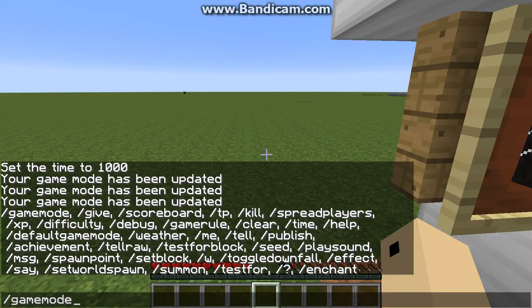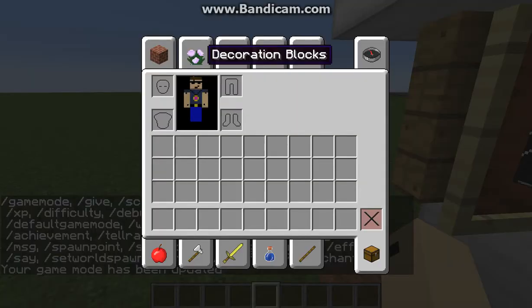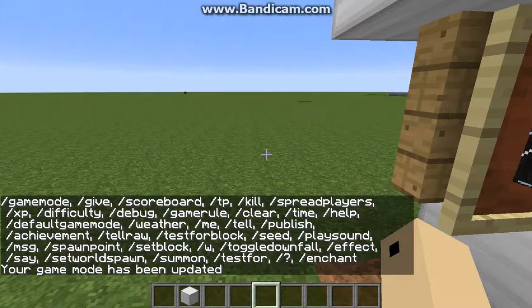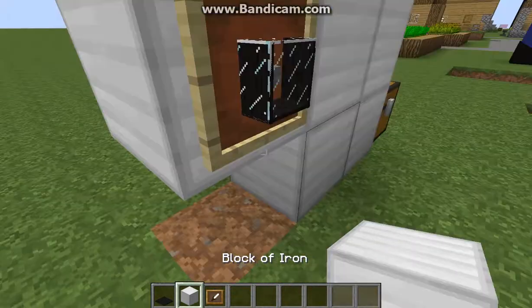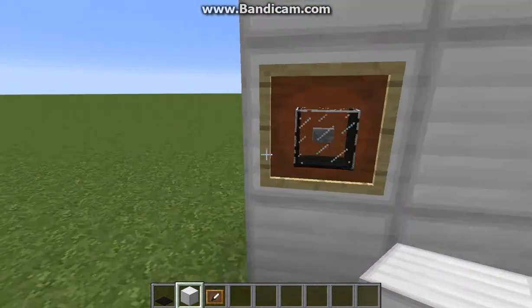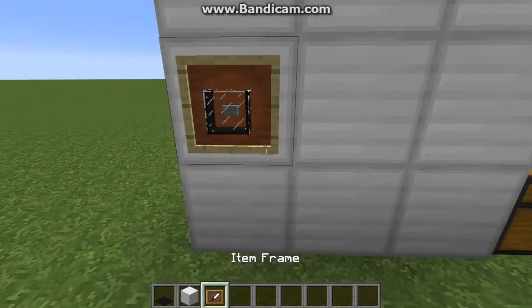I forgot one more thing — you need your block again. Let me quickly just grab an iron block. There we go. I lost one, but there we go, like that. Since I didn't do it quick enough, that carpet is supposed to be on there.